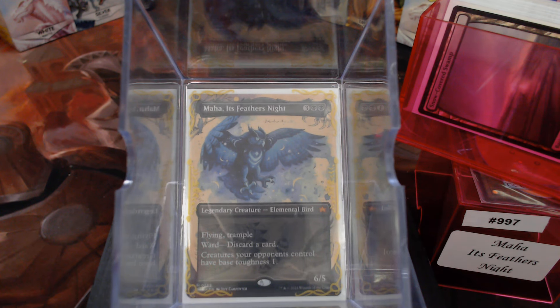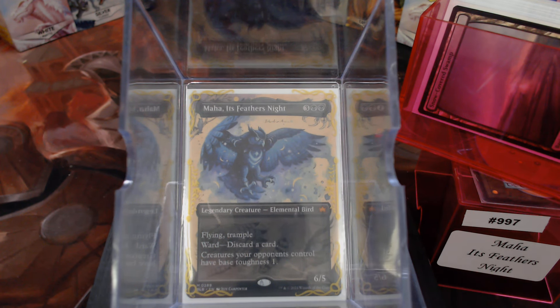For 5 mana, we have a 6/5 Flying Trample Ward Discard-A-Card — that's good right there, I would play that. But creatures your opponents control have base toughness 1. That sounds really good, because it is. It's not the end-all-be-all, though.